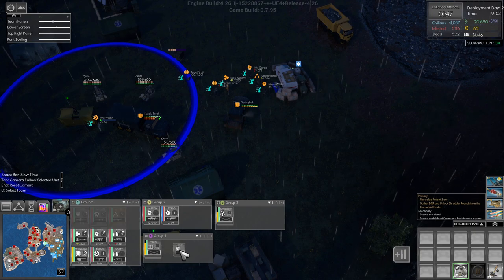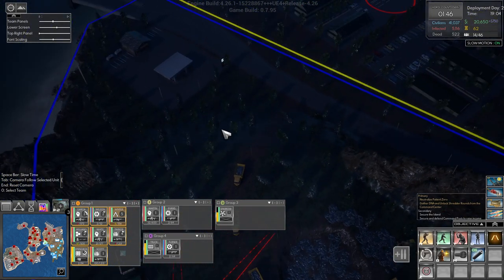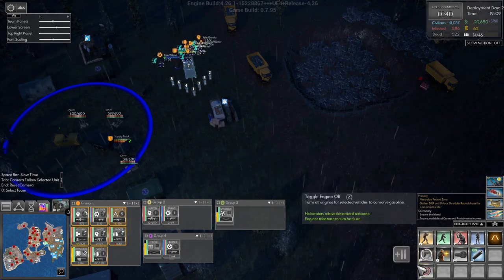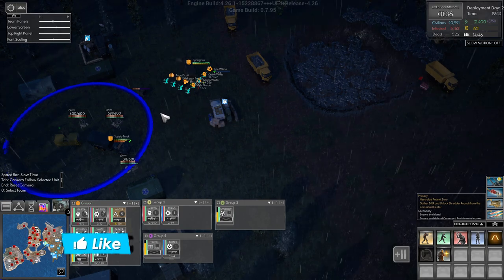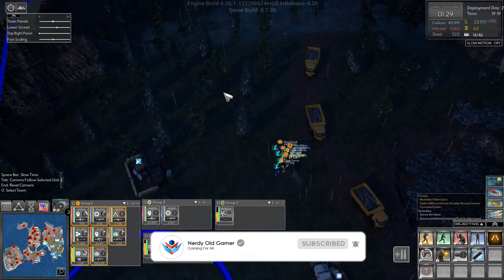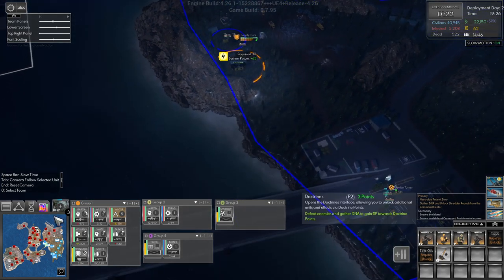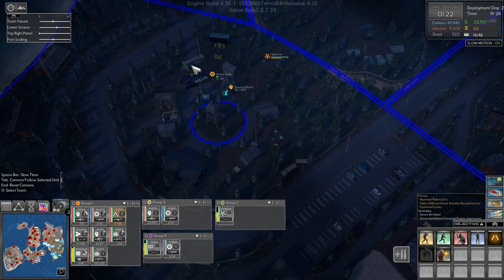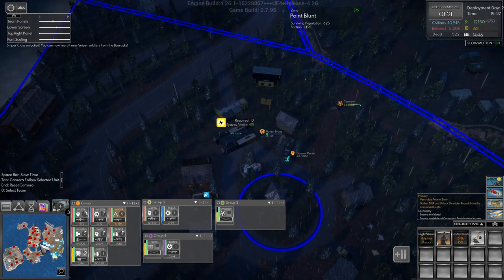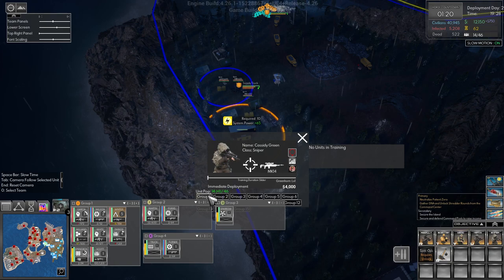All right, all that is being built. We are now out of horde mode. Jordan Turner, come over here for now, and we'll select group one and start moving out. Actually, before we do that, let's just get some ammo for everyone. Can we get a sniper? I would love a sniper. You will recruit a sniper for group one.